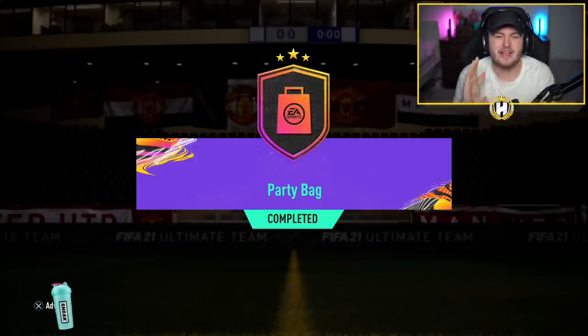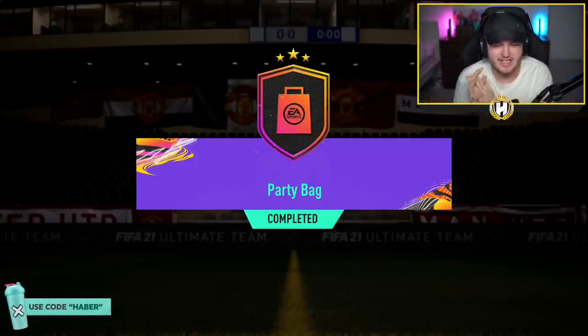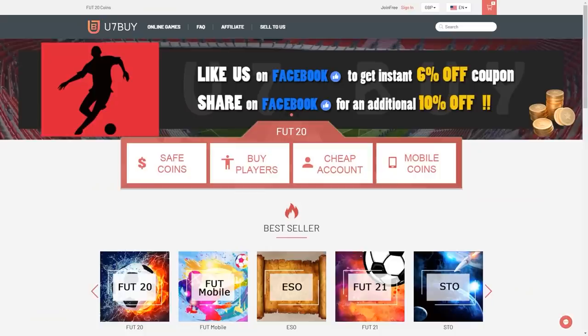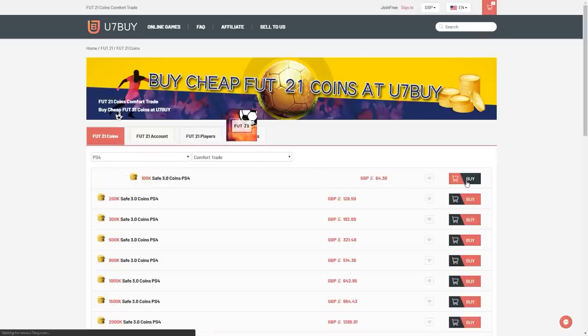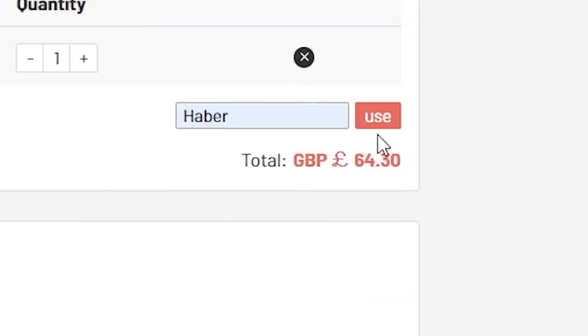How's it going lads? Welcome back to a brand new video. Today what I've got for you is the re-release of the party bag SBC. For cheap, fast and reliable FIFA coins, check out u7buy.com. There is a link in the description and use the code HABER to get yourself a discount on all of your orders.